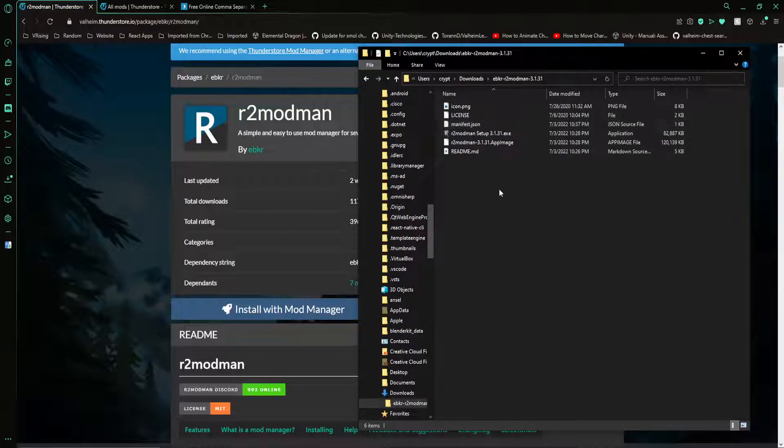We're going to get it into a new folder. So inside of this, you're going to get an executable. Put this wherever you want to. This is a setup executable. You can leave it in your downloads, whatever you want. This is going to actually install R2 Mod Man for you.